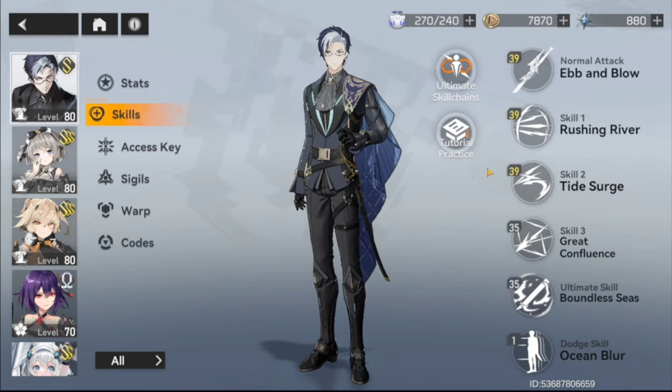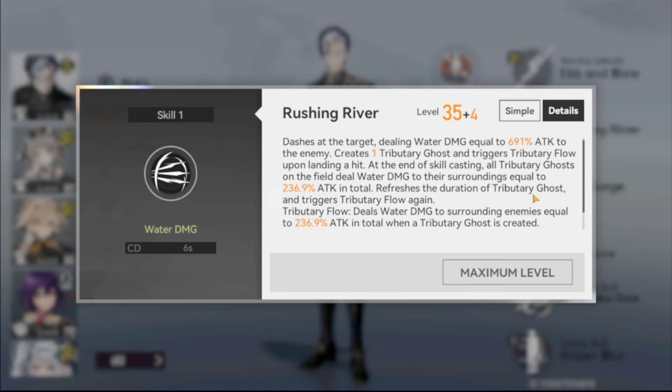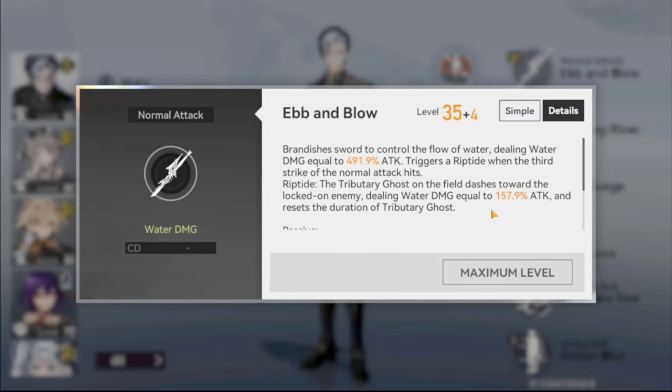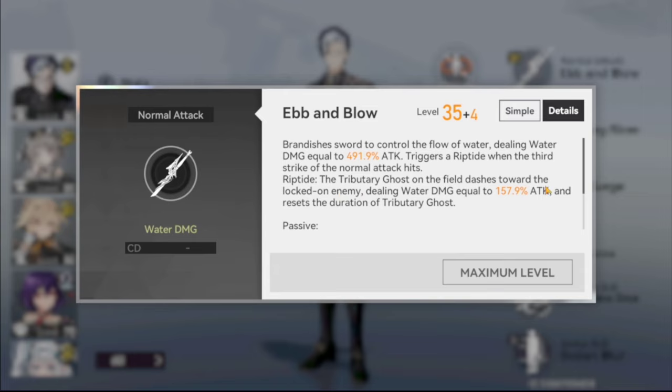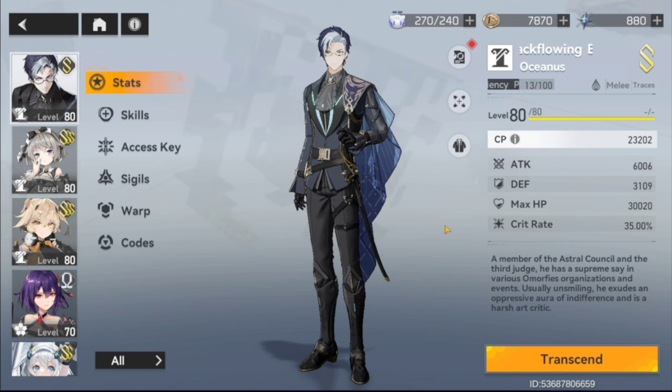Checking the skills quickly: Rushing River, Ebb and Flow, Tide Surge, and Great Confluence is within skill three. Riptide is within the normal attack — the ghost on the field dashes toward the locked-on enemy dealing water damage. The yellow Aether code triggers Riptide every three seconds when a normal attack crits, which I think is sneakily very good. Anyway, that's the Oceanus build — pretty decent, could be more optimized, but let's head into the showcase.